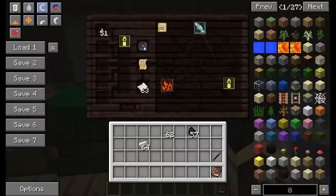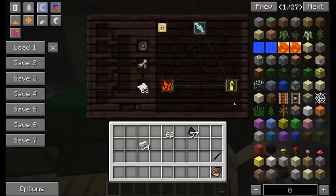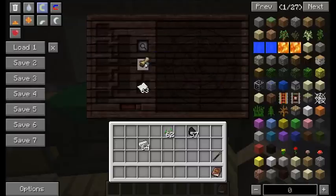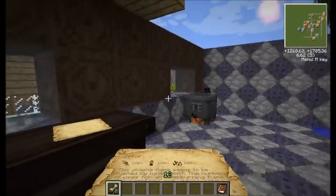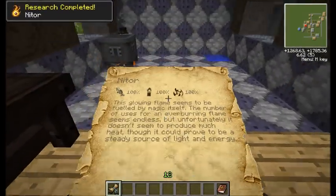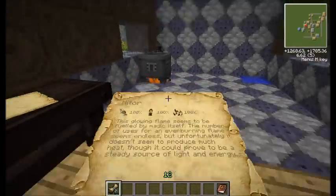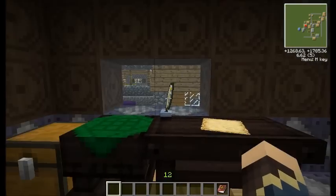And there it is. After everything in the research notes are fully researched, your notes will turn into a discovery, which looks like a rolled up scroll. You can take that out, hold it in your hands, and when you right-click on it, you learn that research. Normally this would disappear, but since I'm in creative mode it stays in my inventory — we're going to act like it disappeared though.